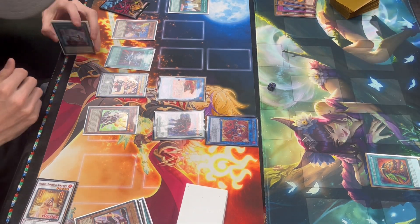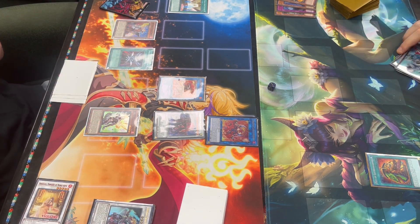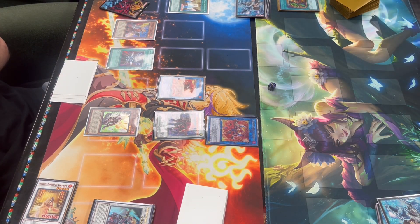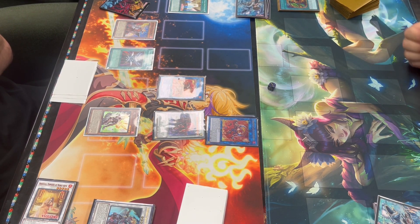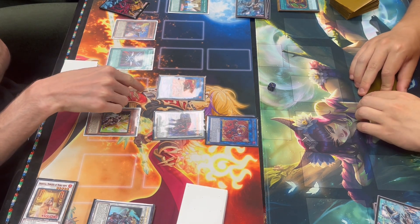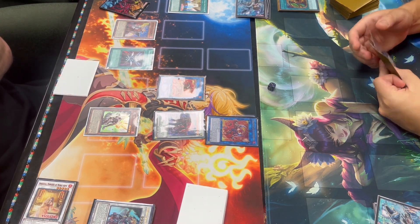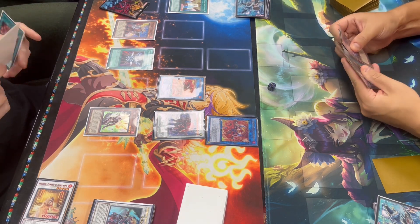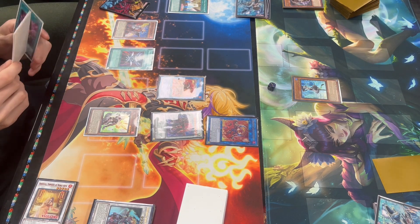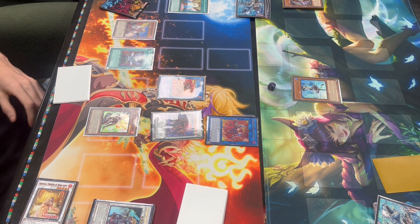He fires off Extravagance and we respond with Charlemagne sending Charles to the graveyard. That's all she wrote. This is literally three disruptions — a spell and trap negate, a pop, and an omni negate. We also got that new Eclipse spell revealed that allows us to beat Dark Ruler — and fun fact, the artwork on that card is Angelica's ring or something special. Angelica was supposed to come back in the end phase as an extra body but we forgot. He normal summons and adds a Labyrinth card.